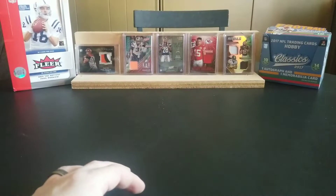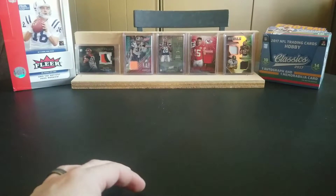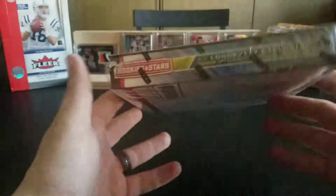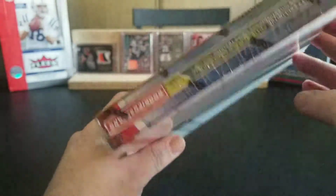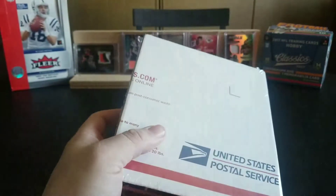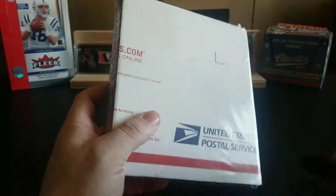Hey, what's up everybody? Carter and Kane Sports Cards coming back with another break. Today we're going to do a premium box of the Rookies and Stars. Now this is how this was shipped to me. I'm not sure what the deal is with this — it's supposed to be factory sealed with the three hits. So we're just going to break into this and see what's going on.